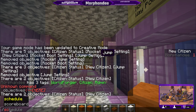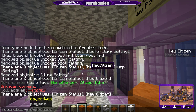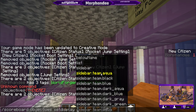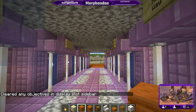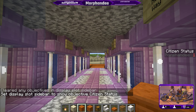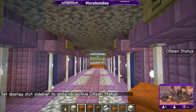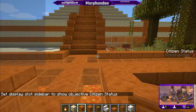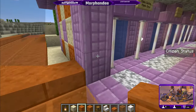I'll bring citizen stat up on the side screen so we can watch it while we're doing this. Let's set the display to sidebar — notice you can set the display in various places. We need to add an objective: citizen stat. Why is that... I think we decided we were going to make that 5, so it worked backwards.